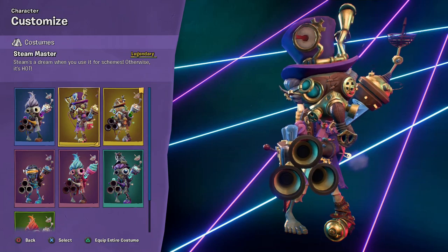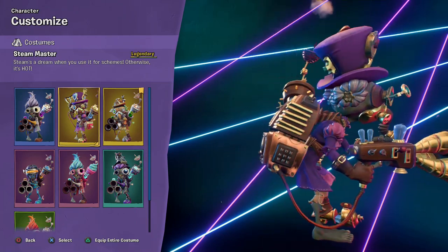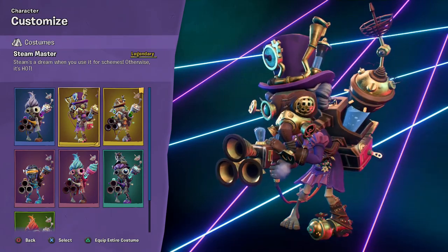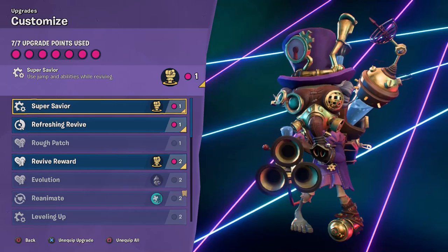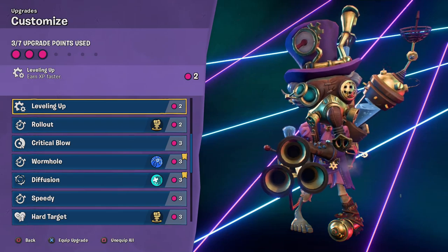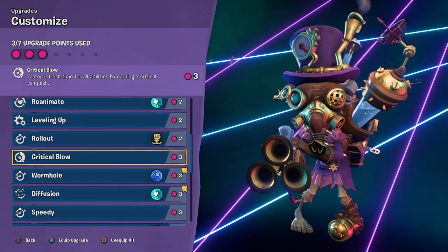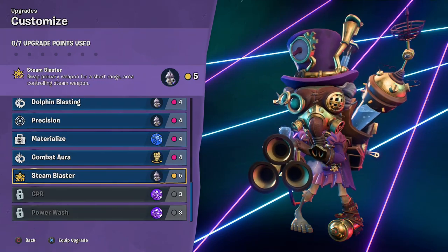We're going to go fully equip that. Very cool looking, lots of detail, lots of different moving parts to it - it's all emitting steam, very steampunk-ish. And on top of that, we need to go to upgrades and basically just unequip everything so that we can have enough. We still have something equipped here - Reflexive. So we want to get Steam Blaster.